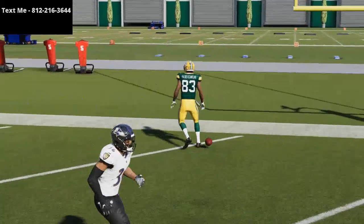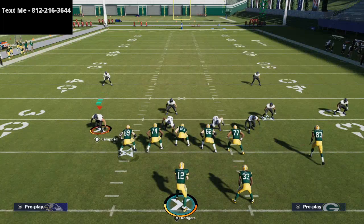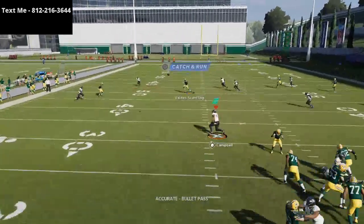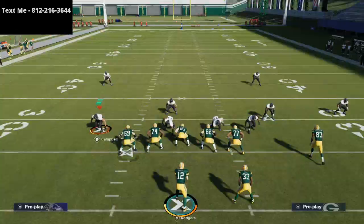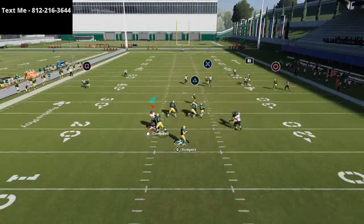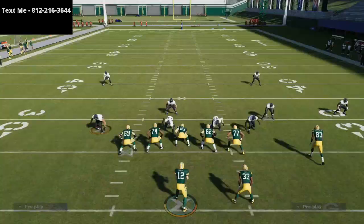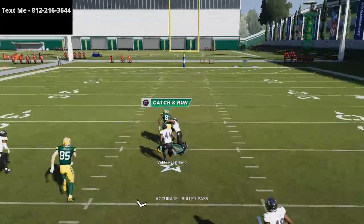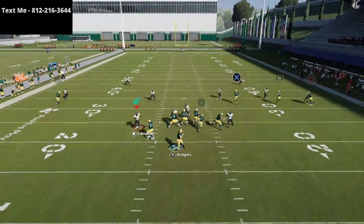One thing your opponent will try to do is use their linebacker as their user player in Cover 2 — that's why I feel comfortable calling this one of the best Cover 2 beaters in Madden 21. If the linebacker does come down, you can throw underneath the safety with a low pass or aggressive catch, securing the ball right in that pocket. This route works against many coverages — it destroys Cover 2, and most people think it's just a Cover 3 beater.